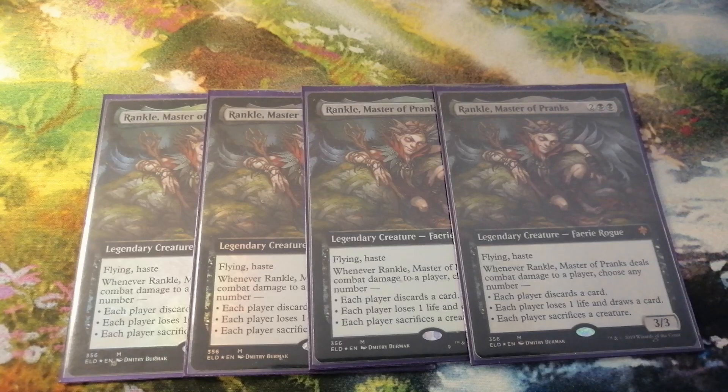He is not only the reason why this deck plays 6 discard spells, he is also the reason why this deck runs a full playset of the Faerie Dream Thief. While presenting us with a Faerie that has haste and flying, we mainly focus on the discard or sacrifice ability. This means most of the things we do in the early game are there to prepare a board state in which Rankle can shine and either force the opponent to sacrifice a creature each turn or to discard one of the key hand cards.